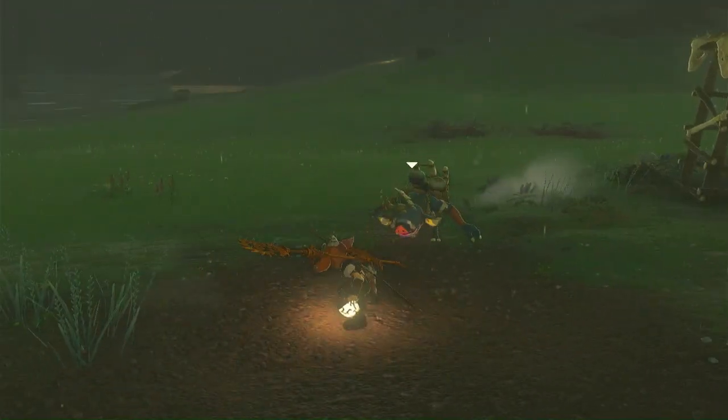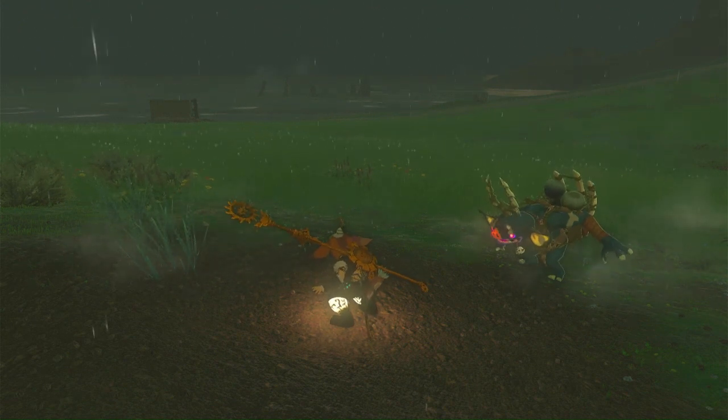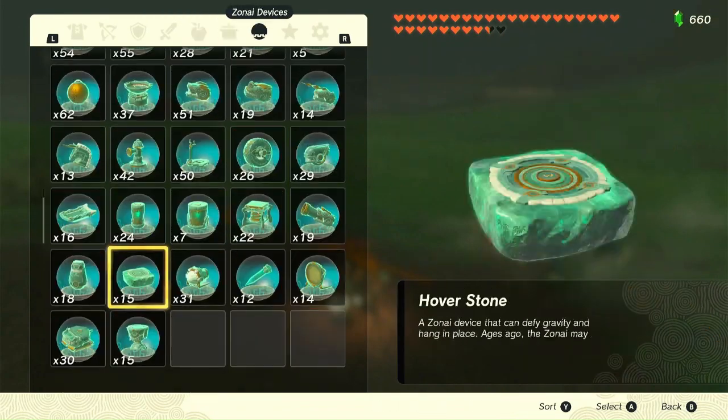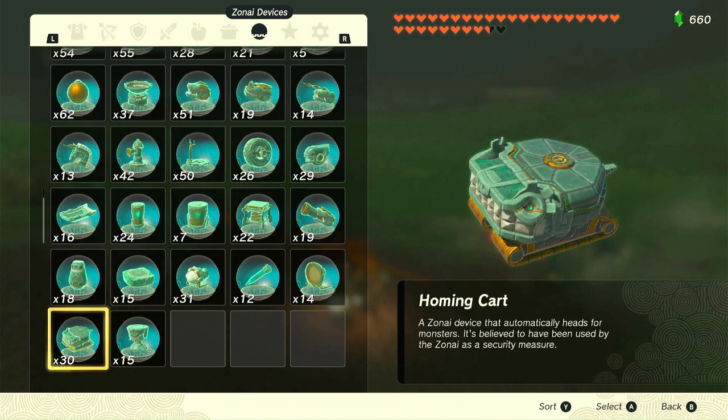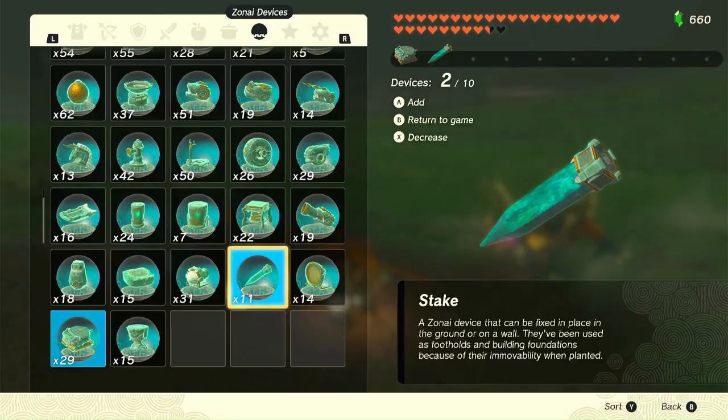What I recommend doing is building a trap so that he will throw his bombflowers at it. I recommend using Zonai devices. First, just take out a homing cart and take out a stake — just these two things.